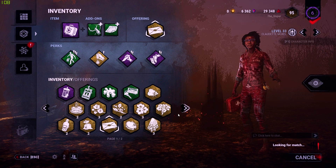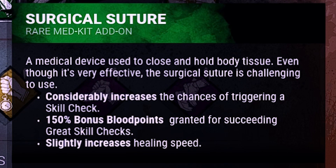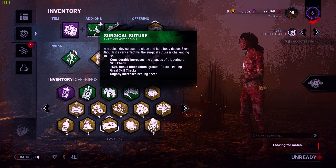Alright, that game didn't go so well, so we're going to go ahead and switch it up and use the Surgical Suture, which gives me 150 extra blood points for succeeding great skill checks.